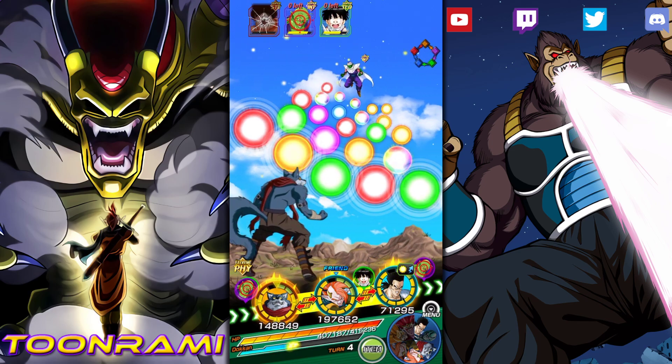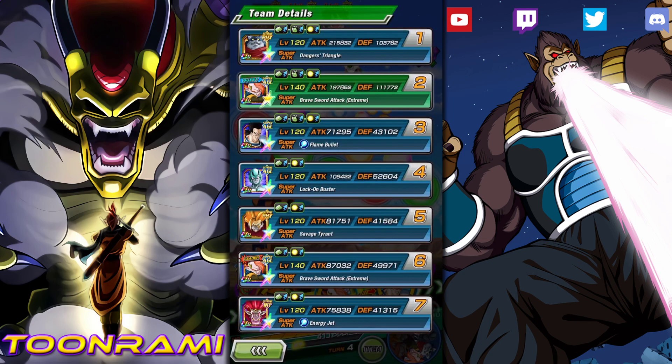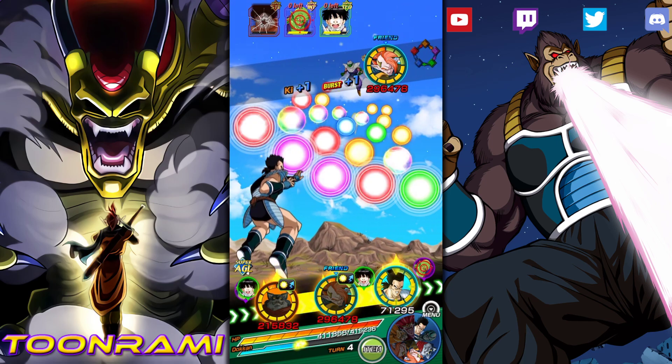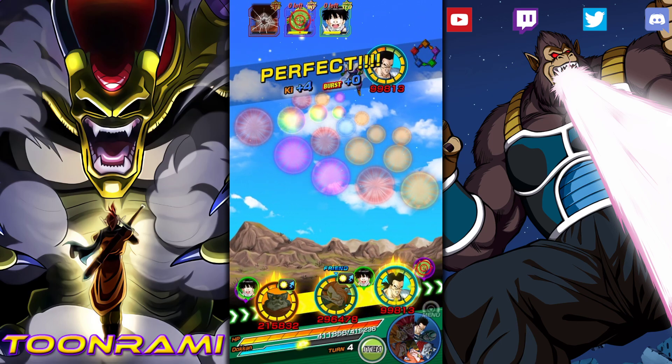So we'll have Bergamo go first — he'll gain 90% attack and defense. Then Tapion can go second. I want to optimize my damage, so we'll just have everybody go after Piccolo. Gohan will be the last person we target.